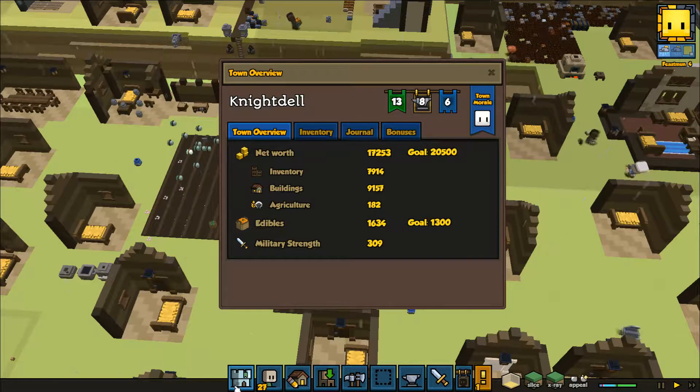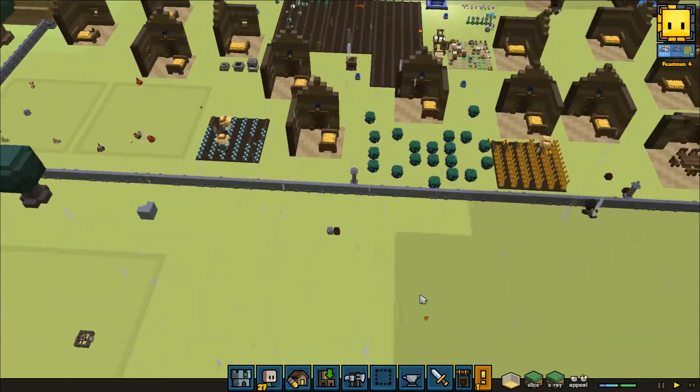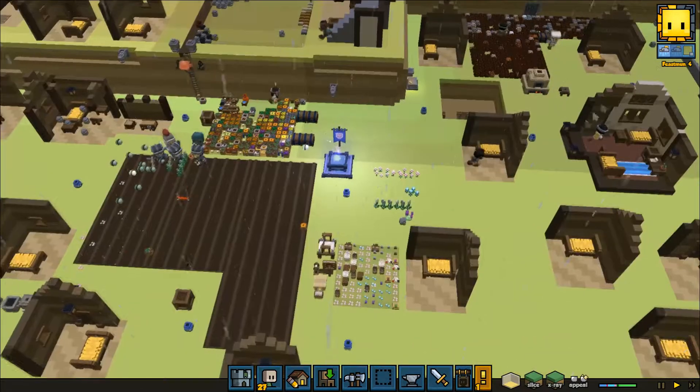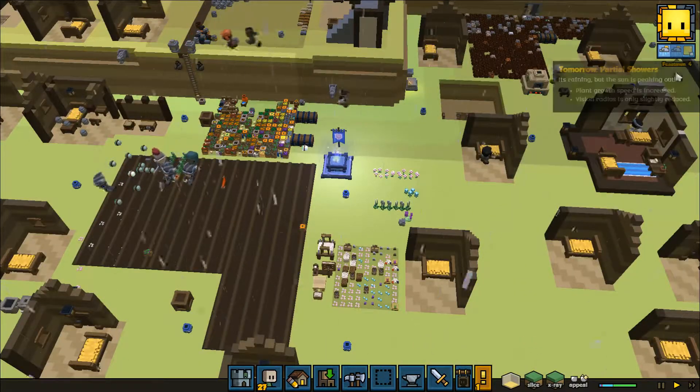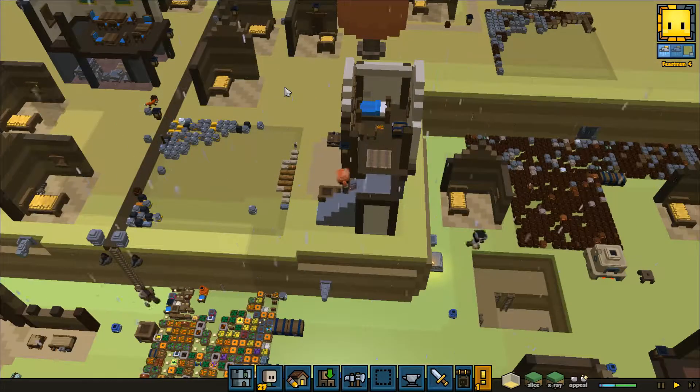I should know what's needed to make gold — 1300 edibles, we're done with that. 20,000 net worth, nowhere near that. It's currently the Fourth of Feastmon in Autumn, so we have 18 days until the end of this season.